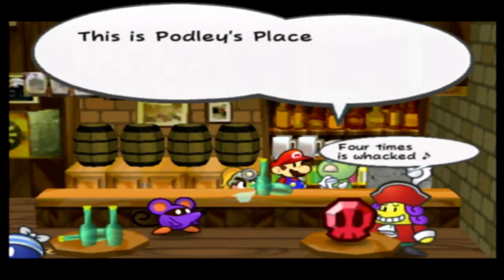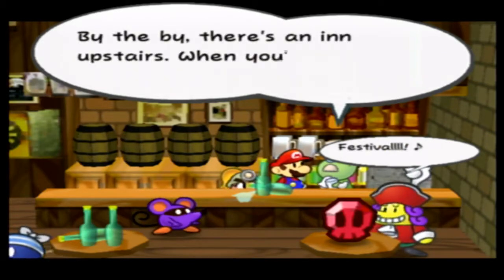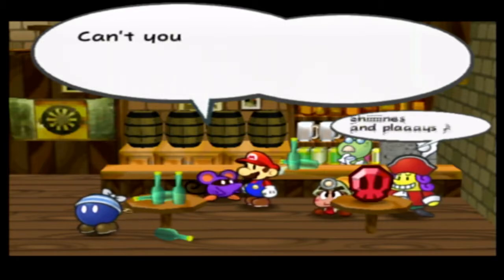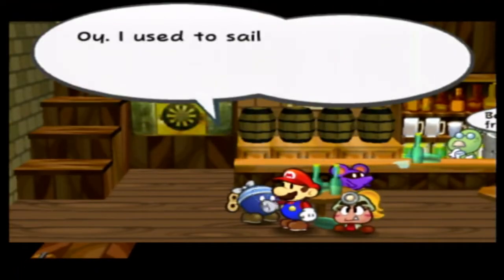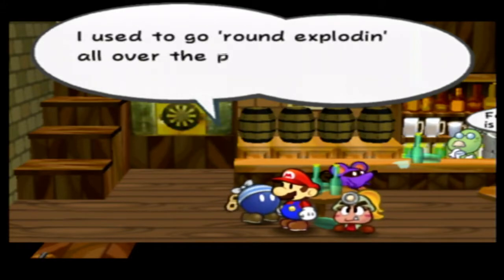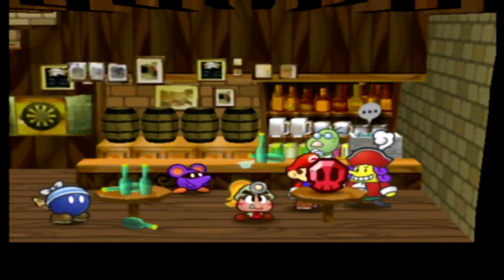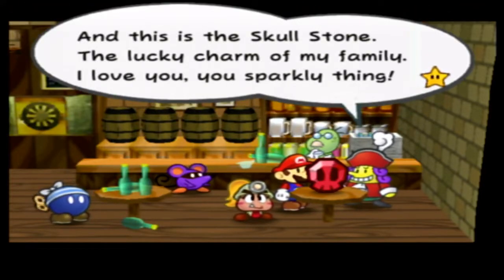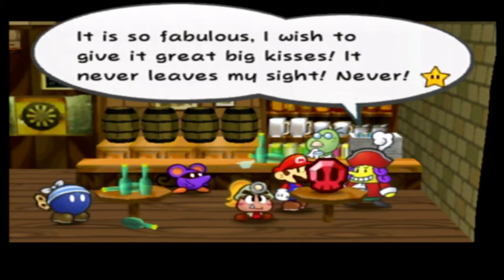Welcome to Podly's Place, a humble little cola shop where folks mix stories and drinks. There's an inn upstairs when you're weary. A reformed sailor character mentions he used to run wild and go around exploding all over the place. Another character shows off the Skullstone, the lucky charm of his family — he loves it and says it never leaves his sight.